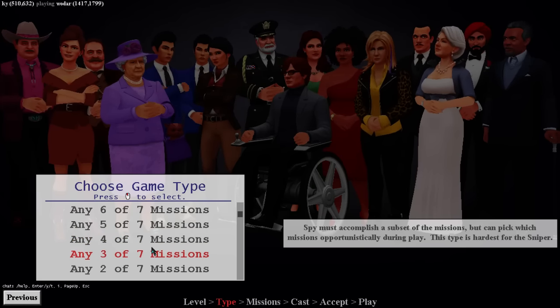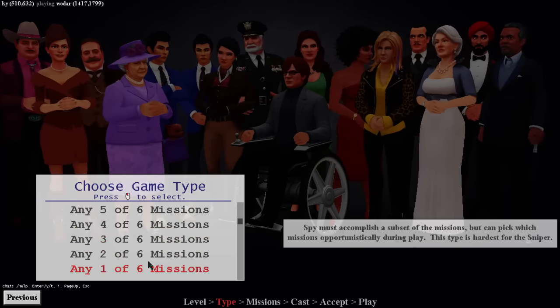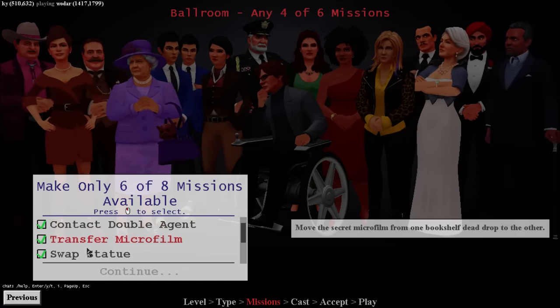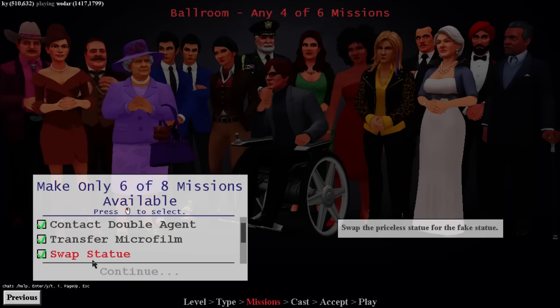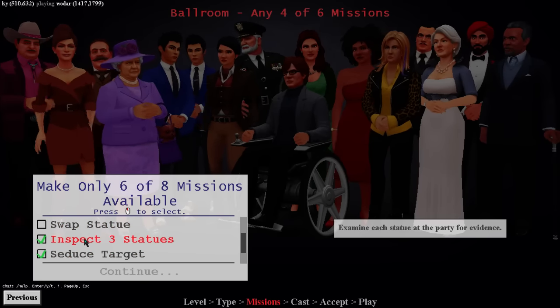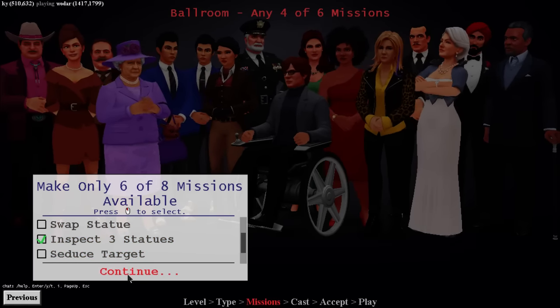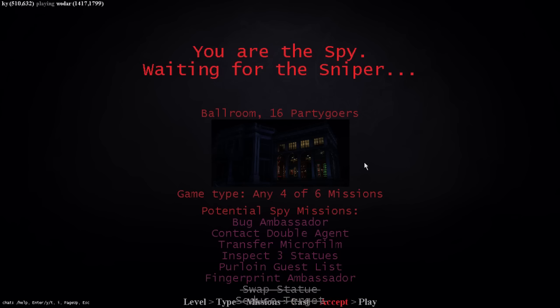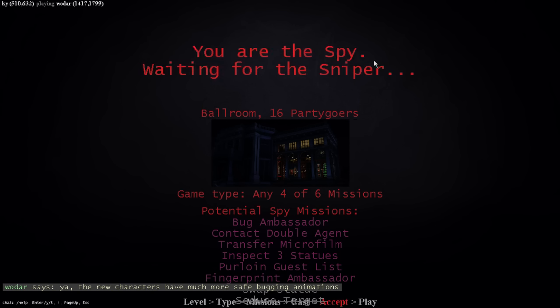I feel any-four-of-six is pretty good. Let's take out swap and seduce. I think I might start with fingerprint ambassador - basically I've got to do things the ambassador is doing, so if the ambassador was just at the bookshelves I can lift their fingerprint off their book.